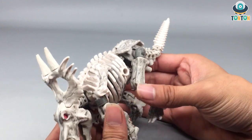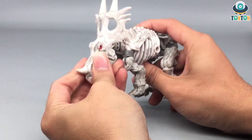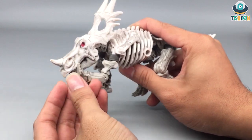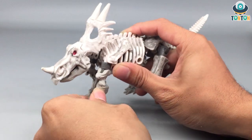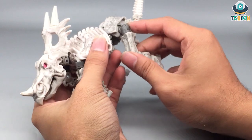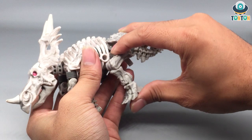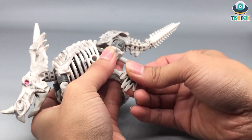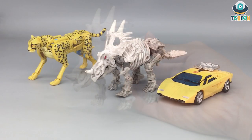Articulation-wise in alternate mode: the mouth can open and the head can look up and down with some rotation. The front legs are quite flexible with decent movement, though there's no pivot at the front leg. The whole midsection can move as well. The rear legs are quite nice and have some pivot, which is also useful for the robot mode. The tail also has articulation movement.